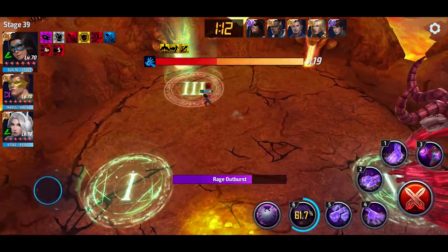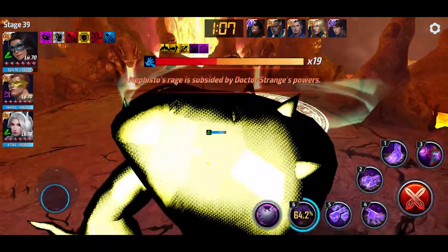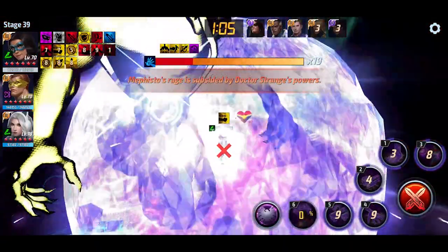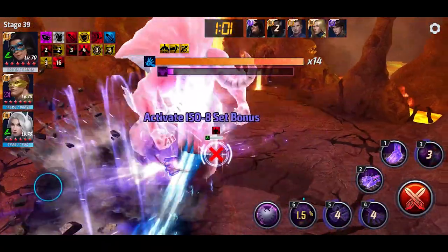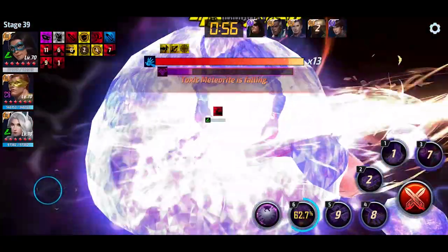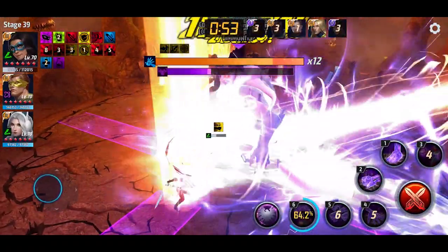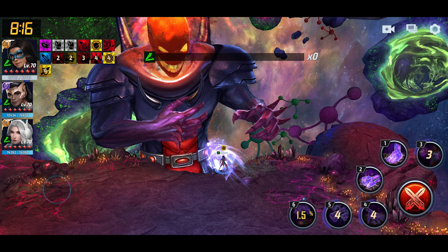I also took her into a Mephisto stage 39 to see if she could do that, but I was playing a bit too risky and ended up dying with about a minute remaining. I noticed she was doing about five bars of damage with her ultimate rotation and two to three bars with her regular rotation. Taking that into consideration, I think she might have been able to actually complete the stage or get very close. On the no type advantage day — or the speed day — for Dormammu, I was able to complete the first phase in under two minutes, which means she might have been able to complete that fight as well with no damage proc.